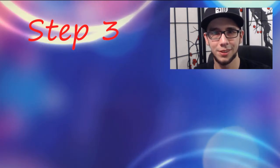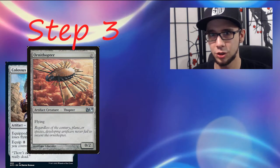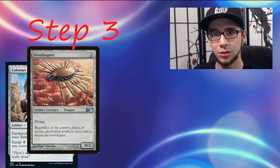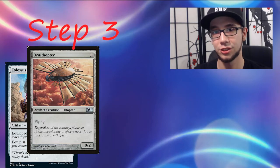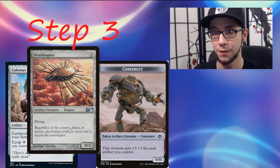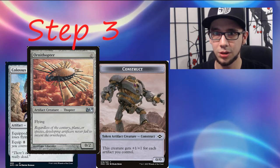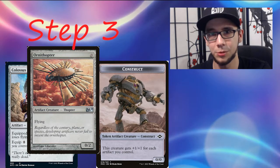The final third step of the deck is to simply win the game, typically done with the Colossus Hammer. What's even more amazing is that there are built-in backup win conditions. With the new addition of Urza's Saga, you can make Construct tokens that are effectively mini Colossus Hammers, working great with the deck since practically everything is an artifact. So you have multiple win conditions even if you never see a hammer.